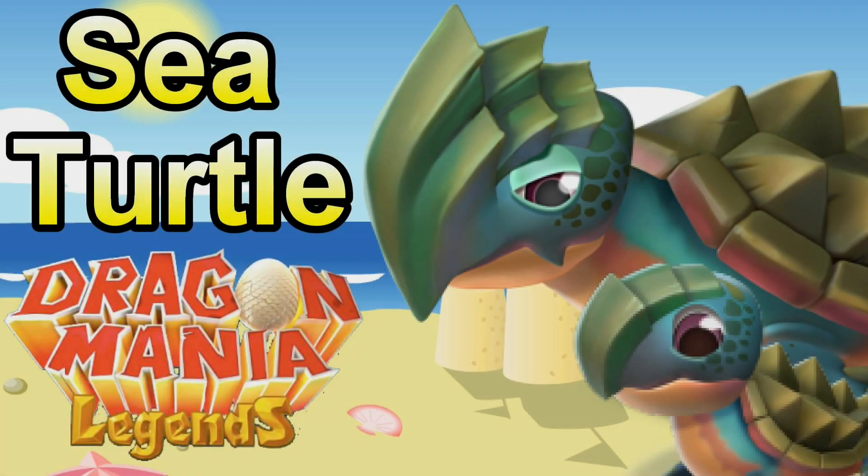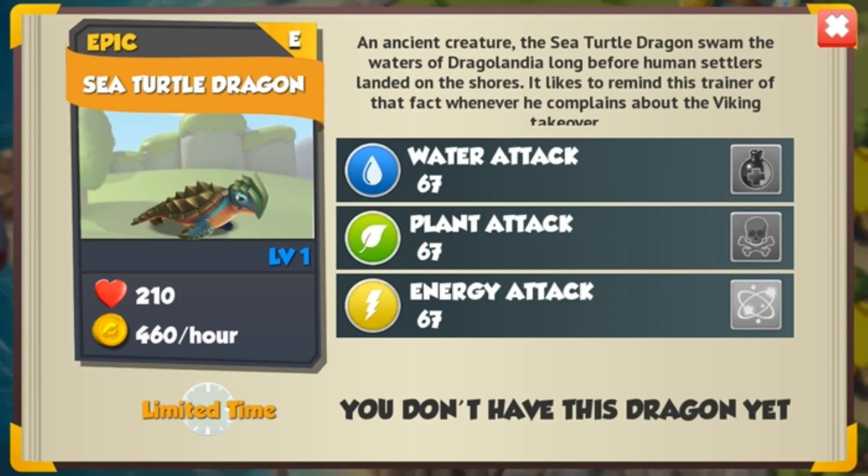Hey there! Today we'll be taking a look at how to breed the Sea Turtle Enchantment Dragon in DML. He's a cute little epic with the water, plant, and energy elements, with a base attack stat of 67.